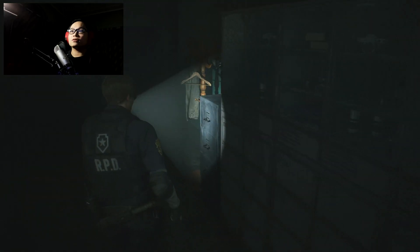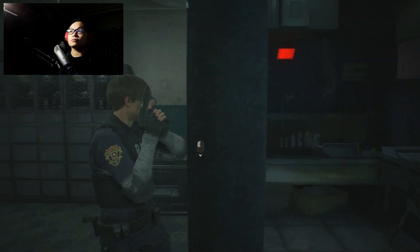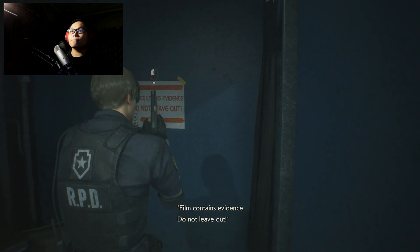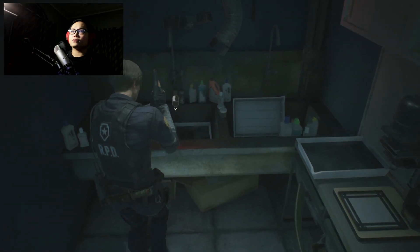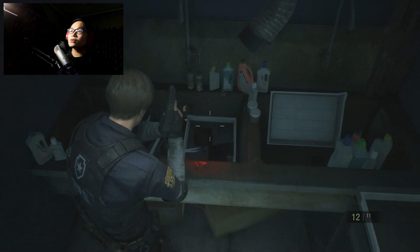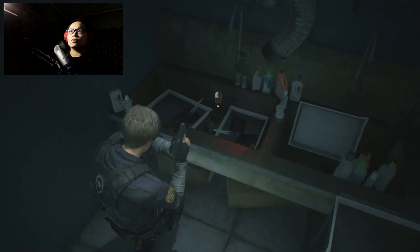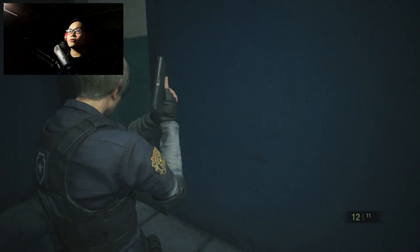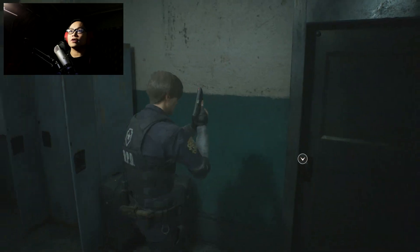So what is this? Dark room — there's nothing inside. Good. Red herb? Let's just leave it there for now. I mean, this is a safe room. We have to use this at some point. We'll have to create a film, I guess.